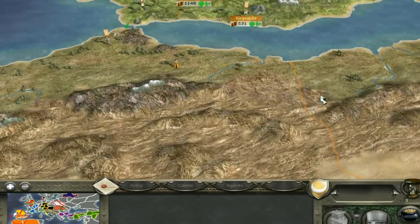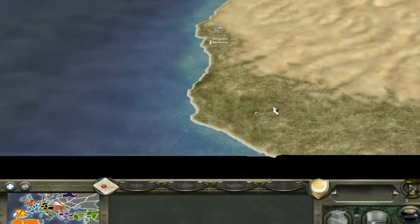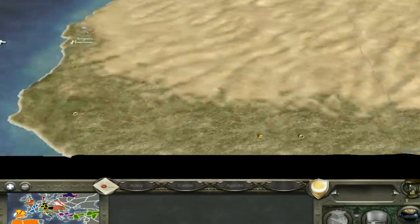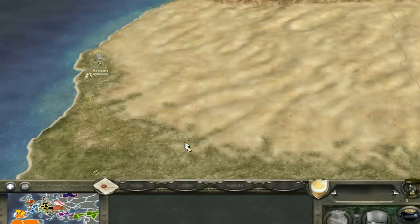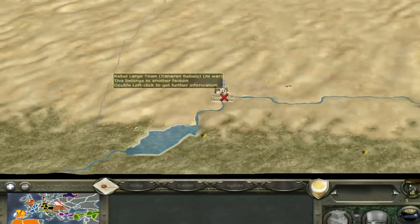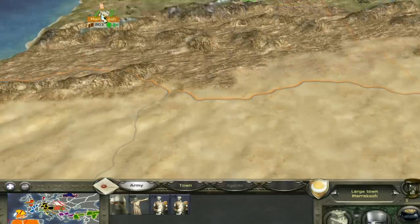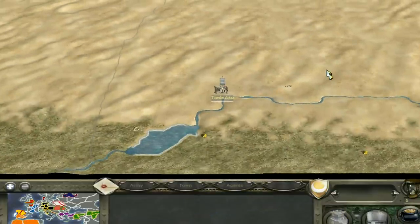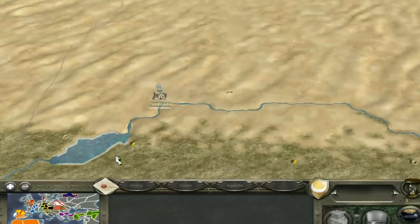Over here in North Africa is the more interesting bit. First of all, there's the somewhat secret settlement of Timbuktu — it's a long way from Marrakesh, absolutely, and it's going to take a long time to get there. But trust me, Timbuktu is where the money is at. Once you get it, you're going to have more money than your rival factions.